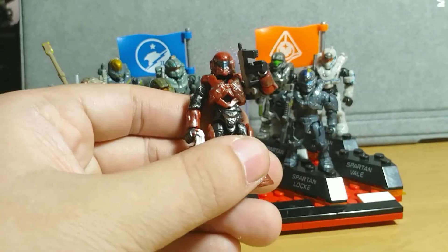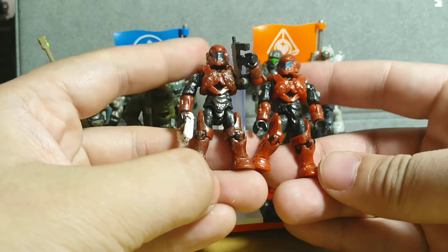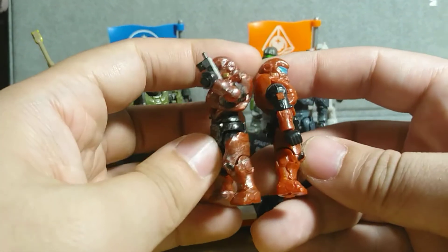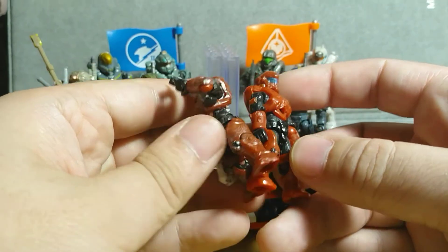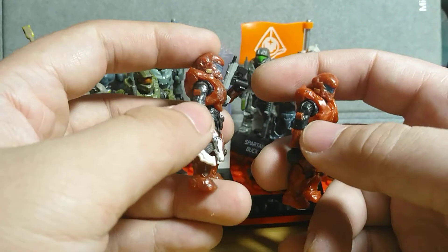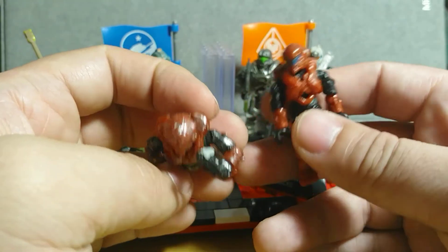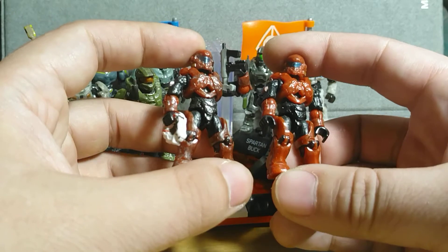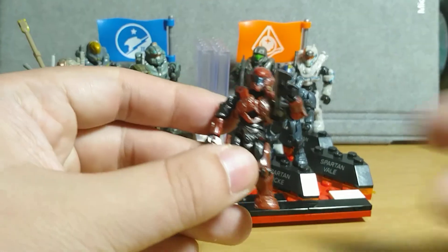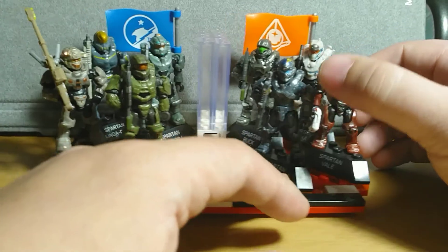Vale also came in Halo Heroes Series 1. There's minimal difference — the color is slightly different. Series 1 is more of a brighter red, whereas the other one is more of a darker red, almost maroon. I don't know if you can tell from the footage, but there are very slight differences. Neither version has shoulder armor — they just have slightly red paint on the little bumps on both sides. The Heroes one came with a plasma pistol and a submachine gun when it first came out. Getting one shouldn't be too expensive — about $10 to $15.